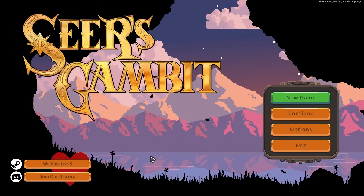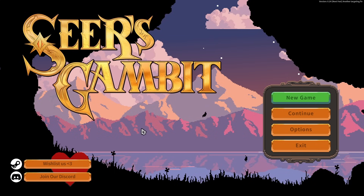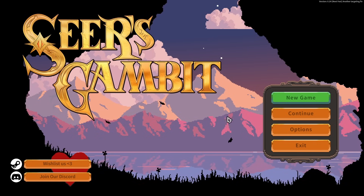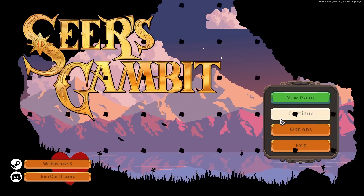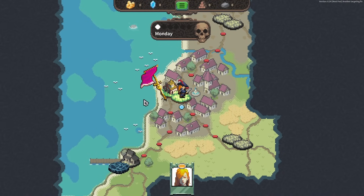Hey everyone, Wanabot here and welcome to Seer's Gambit. It is an auto-battler roguelite with kind of fine-tuned party building mechanics. I think even RPG leveling for each of the characters, and then some level of meta progression based on how you progress through the game. At least that's how it worked in the tutorial, so I'm curious to see how it works in the main game.